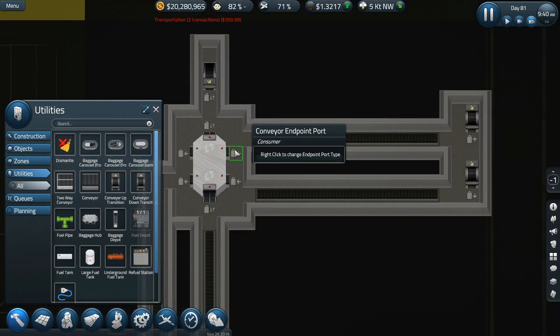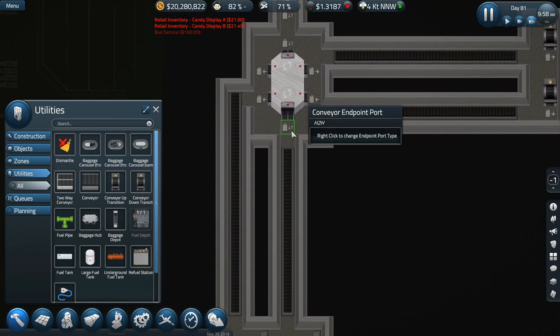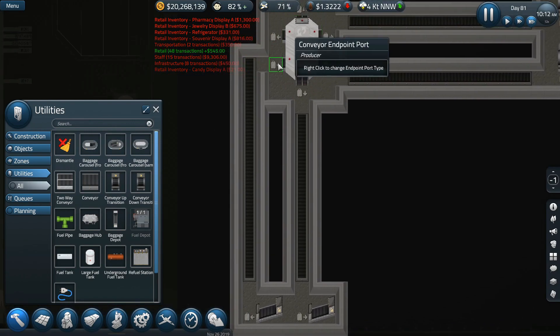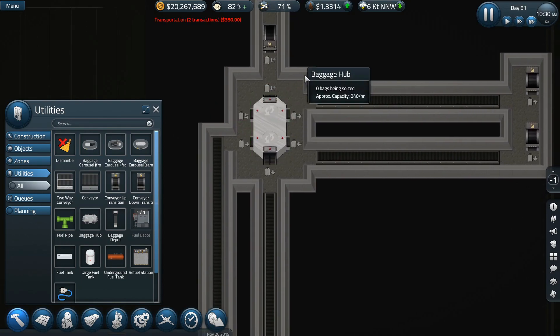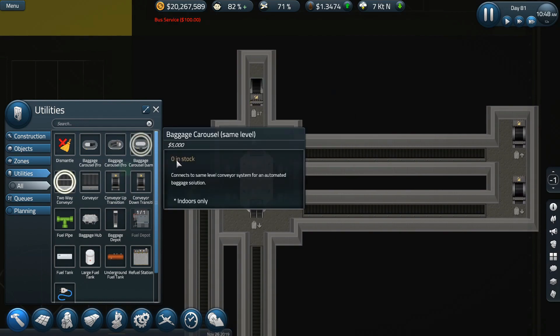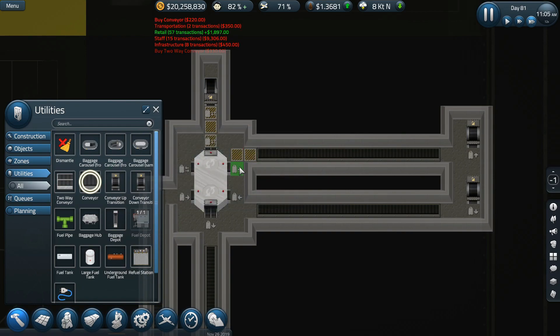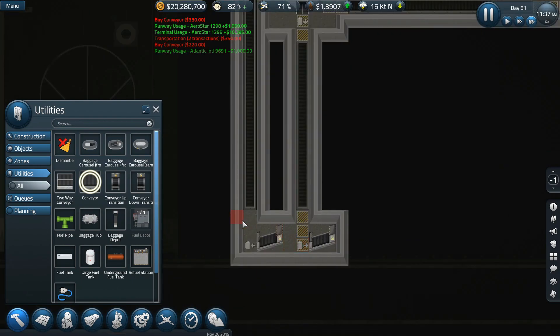In utilities, this needs to be a producer, that one's a consumer, that one needs to be a producer, that needs to be a consumer, that needs to be hub to hub — this is already hub to hub. Two-way conveyor can then go there. Regular conveyor there to there. This one to there, that one to there — I should be able to hook these up without any issue.